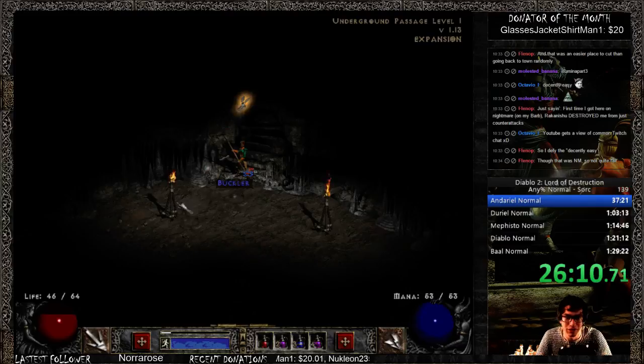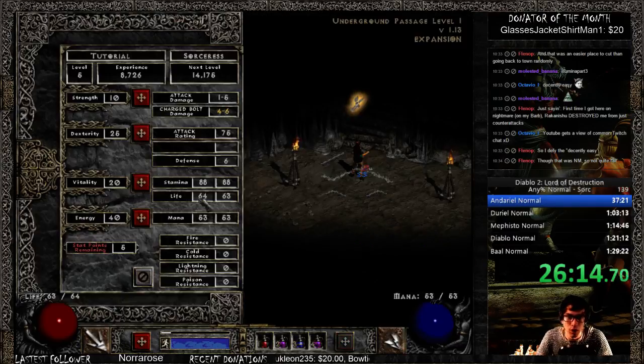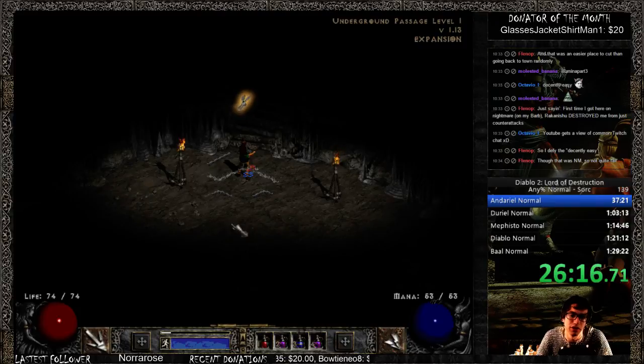I also drop items I don't care about, such as a blue buckler - I just don't care about that at all. Once I am down here I am going to skill as necessary. We can go ahead and include the underground passage in this video.